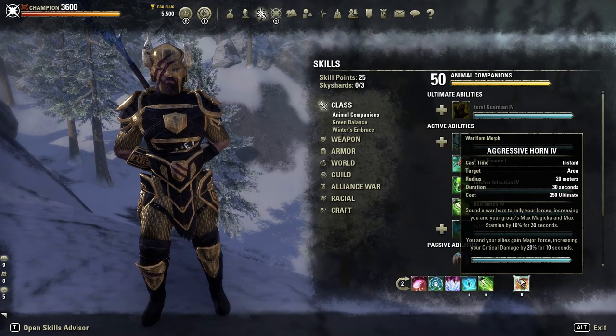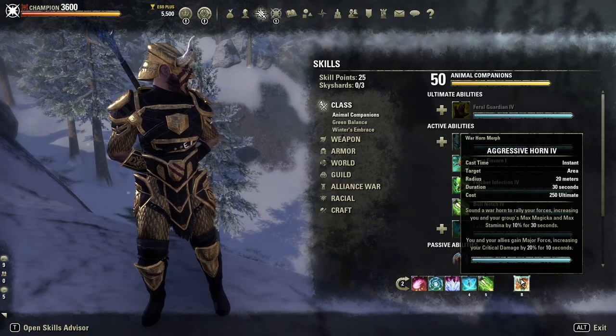Finally, we've got the Aggressive Horn ultimate — one of the best in the game in terms of buffing your group. It's going to give increased max magicka and max stamina and Major Force, which boosts critical damage by 20%.